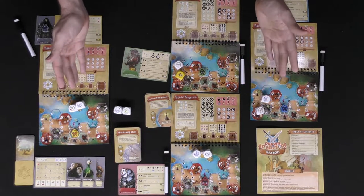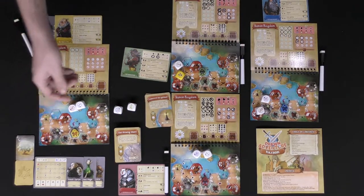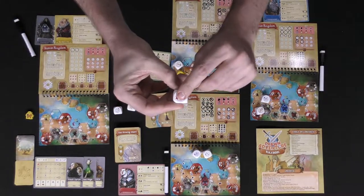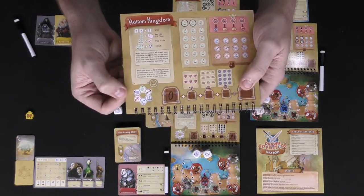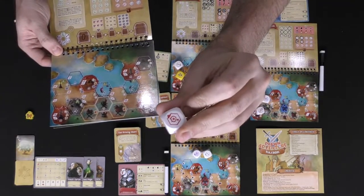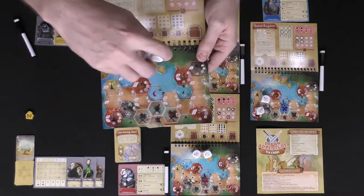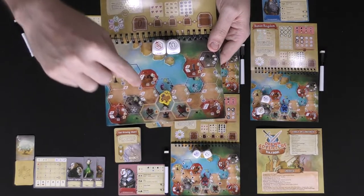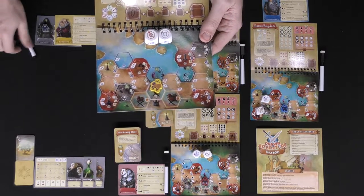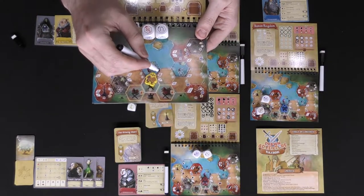All the dice are going to have symbols on them, specifically to either give you potions or to associate with the boards here. Each board has a quest you're going to participate in. The dice will either be based on movement — they'll have a little arrow — and it's explained on your board as to where you can move. They're also going to have symbols; for instance, this one here is going to be an archery symbol. So if a player had these two dice and their character was here, they could use this symbol to affect an adjacent quest. After everybody has gathered dice, everybody is simultaneously going to use those dice to mark off locations.